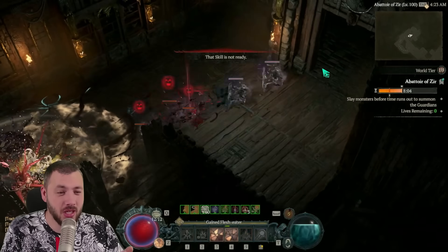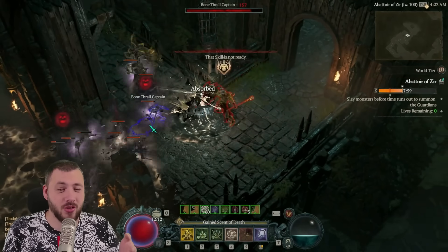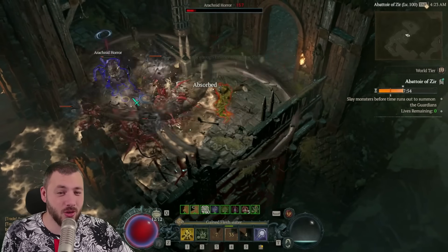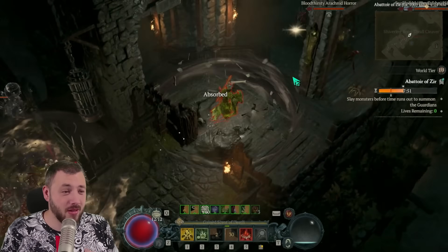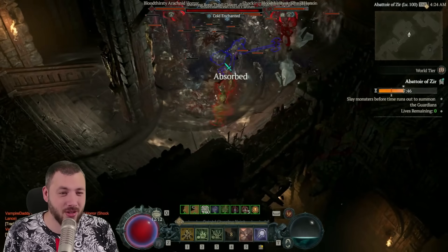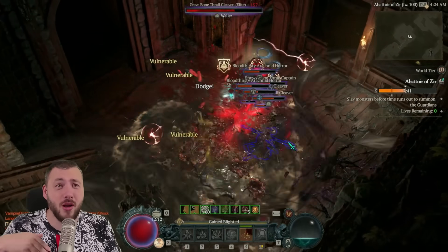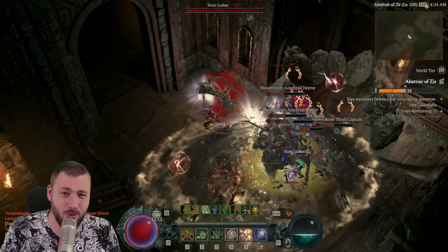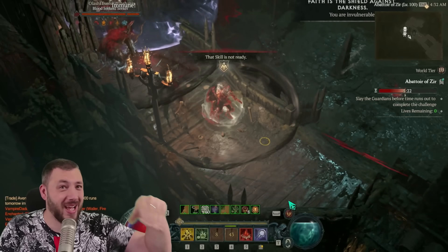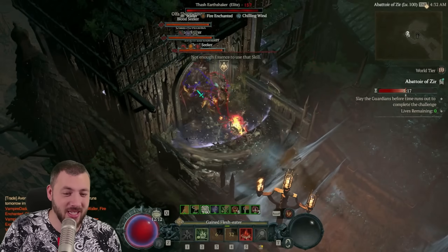I'll have my tier 10 dungeon clear here for you plus the blood seeker fight. Generally, I try to kill the rabble and pull the elites with me — never trying to just kill one elite pack because that's useless. Kill the rabble packs but if there's a big elite pack, go in until the small ones are dead, then take those elites into the next elite pack to stack them up. That's where the real strength of shadow comes in — having them all stacked up and dying.